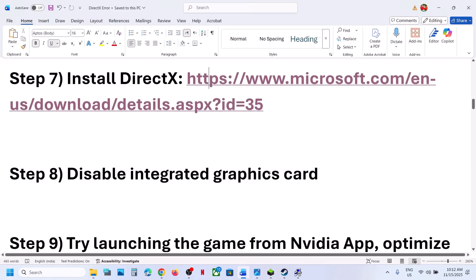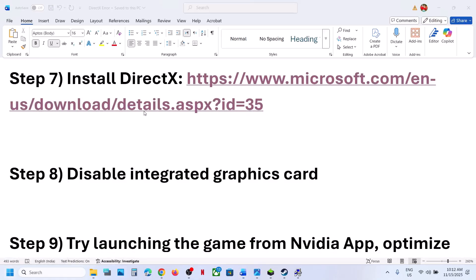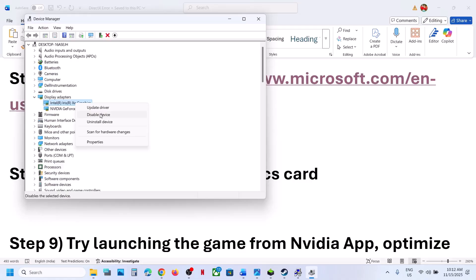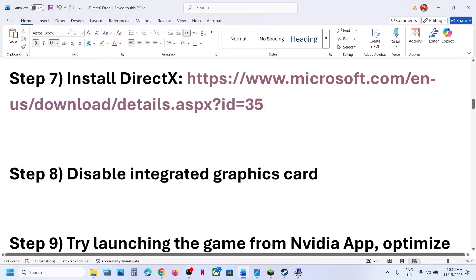Still not working — disable the integrated graphics card driver. Right-click the Start menu, go to Device Manager. If your computer has dual graphics cards, expand Display Adapters. In my case one is Intel (integrated) and one is Nvidia. Right-click the Intel integrated graphics and disable it, then launch the game and check. Once you are done playing or if you face any problem, you can re-enable the integrated graphics card.